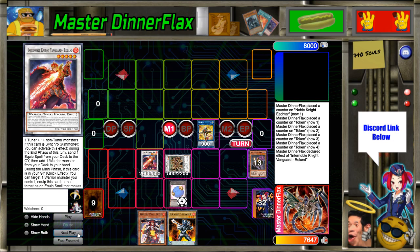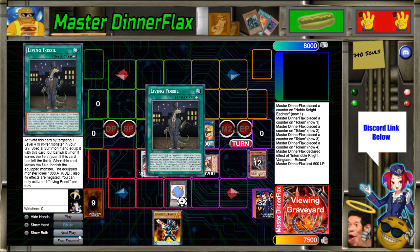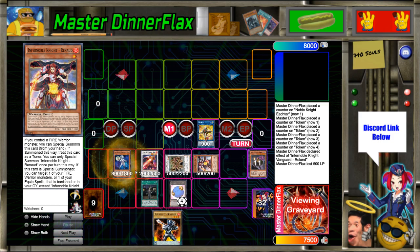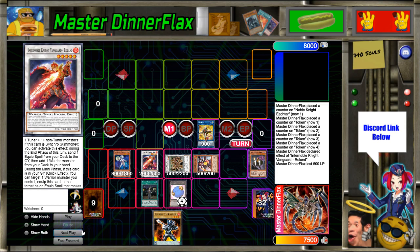We'll declare Roland just to get a free search in the end phase. Then since we control a fire warrior we can summon Renond, and he gets back Living Fossil — now he's a tuner. We use Living Fossil to revive Connector, which is why Isolde should never search Connector in this scenario, because you need to summon it one last time. The level five Roland and level four Connector make Charlemagne, and in the end phase he's going to rip a card from their hand, get some equips, be big and untargetable, and equip Smoke Grenade of the Thief.